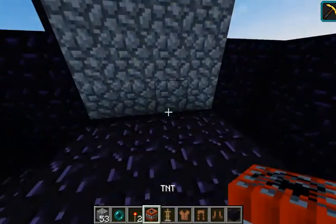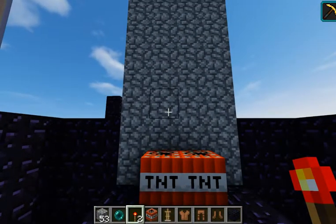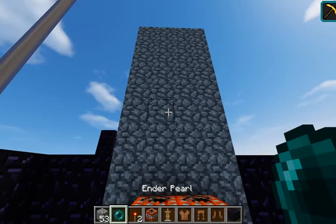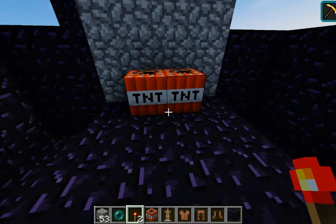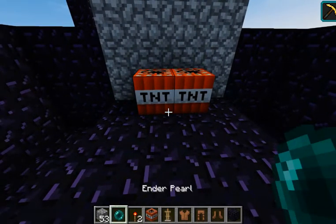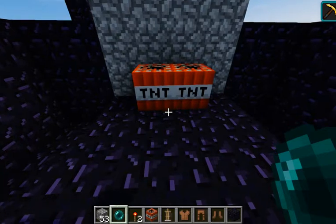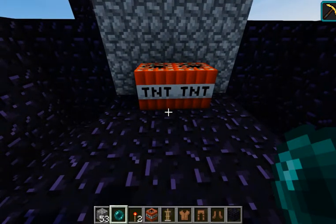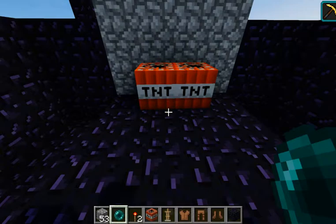What you need is two TNT blocks to get through this thing, and you need an ender pearl with you. So with two TNT, two redstone torches, and an ender pearl — and I think if you do this in survival, you probably want a potion of resistance or something, and blast protection armor, because this is going to hurt.